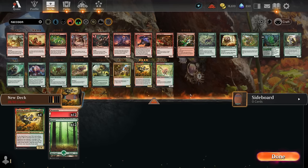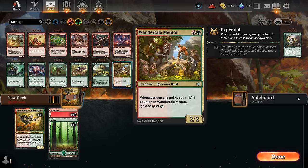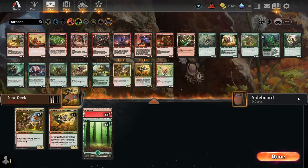What we do like are raccoons that can generate mana. Wandertail Mentor is a two-mana 2/2 — whenever we expend four we put a plus-one/plus-one counter on it, and it taps for both colors of mana. This is perfect as a two-drop that gradually grows, but more importantly it's a raccoon that generates mana. We'll add all four copies.